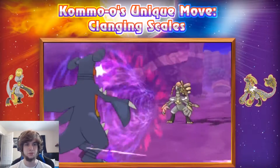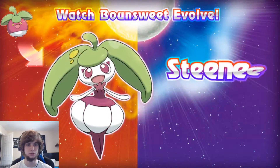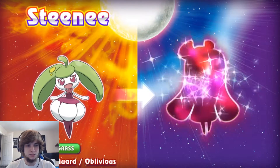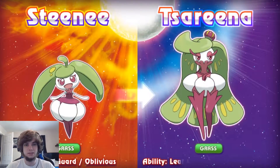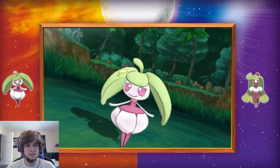He's got the unique move Clanging Scales. Kind of reminds me of Noivern a little bit. Bounsweet evolves to Steenee, with Leafguard and Oblivious — pure Grass. Then we got Tsareena, who is also Grass with Leafguard and Queenly Majesty.